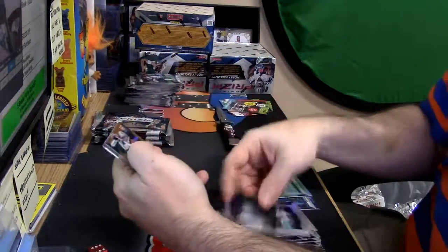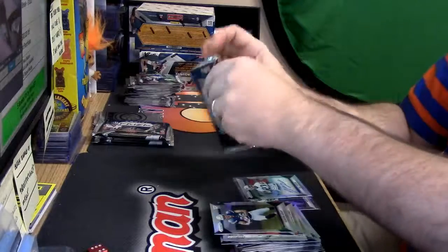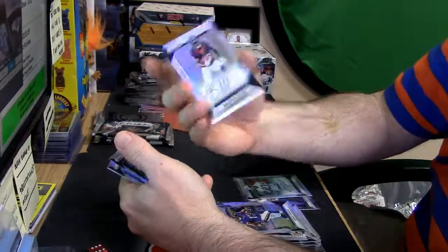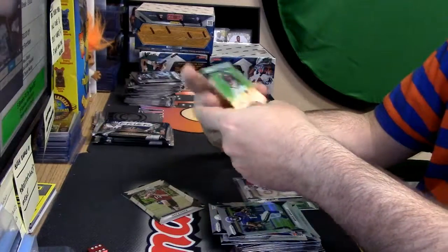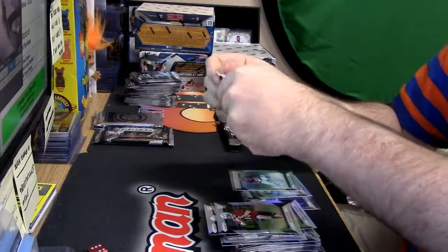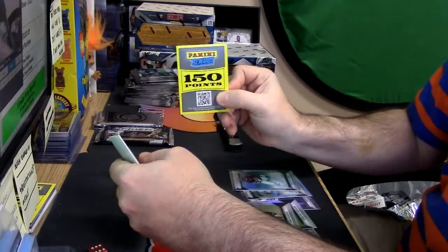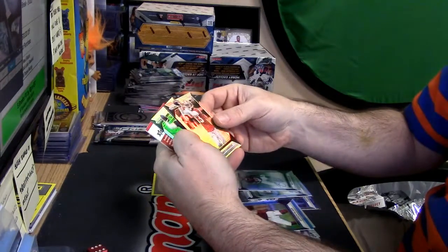Jason Morrow, Refractor. Brian Quick, Shimmer, to 149. Tyler Higbee and Kenyon Drake, rookie cards. Aaron Burbage, Orange at 299. Hunter Henry and Cardale Jones, rookies. That's awesome. Jarius Wright, Refractor. Braxton Miller Auto, Texans. Jake Ruddock and Sterling Shepard, rookies. Carson Palmer, Blue — that is $1.99. Burbridge and Driscoll, rookies.